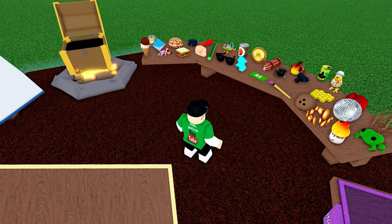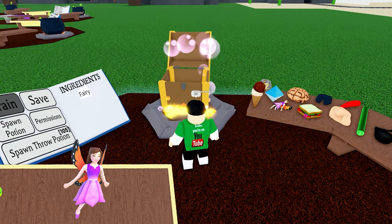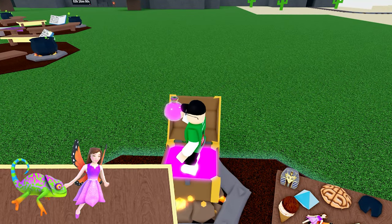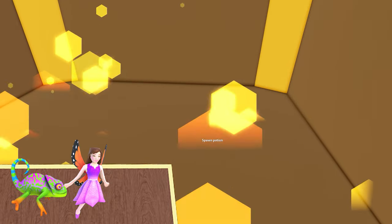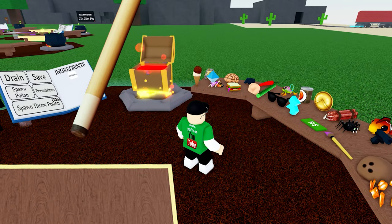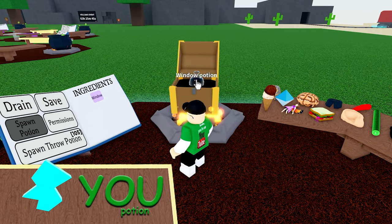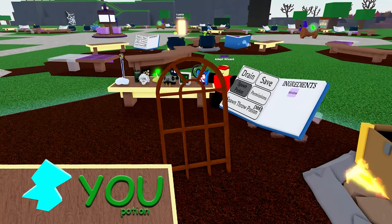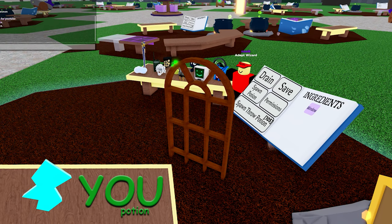Okay, before I turn the whole map into glass we better find another potion. Glass shard — hang on, forget the glass, we need to make a death shrink potion: fairy, chameleon, and drink it in the cauldron. Get rid of those and we have a 'you' potion. Now add the glass and we have turned ourselves into a window. Yeah, I saw right through that one. Yeah, the good thing about the jokes is they can only get better.